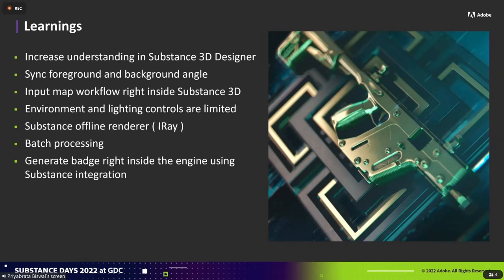The second learning is syncing foreground and background angles — the badge angle is currently half defined in Designer and half defined in Maya, so if you change one's angle it may not feel thematically connected. We want to bring some kind of relation there. The third learning, my favorite, is bringing the input workflow right inside Substance 3D. While the Houdini/Maya workflow works functionally, it's still jumping through quite a lot of hoops. We were thinking about imposter sheets to pre-render multiple angles so artists can change angles easily inside Substance, but now with Substance Model Draft we may make that happen another way — we're exploring those scenarios.